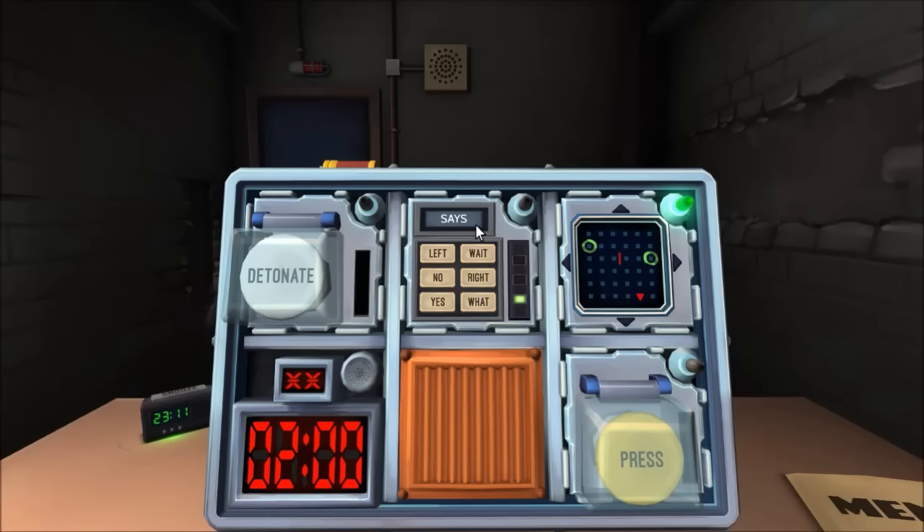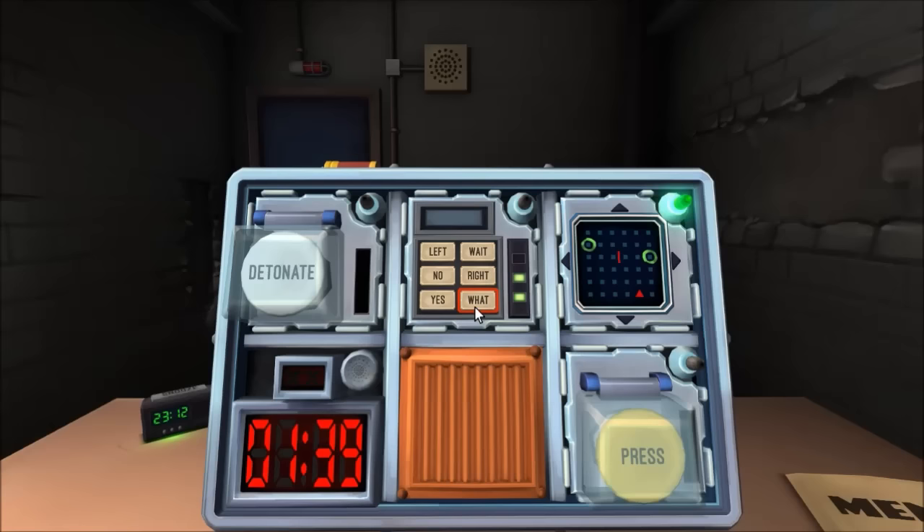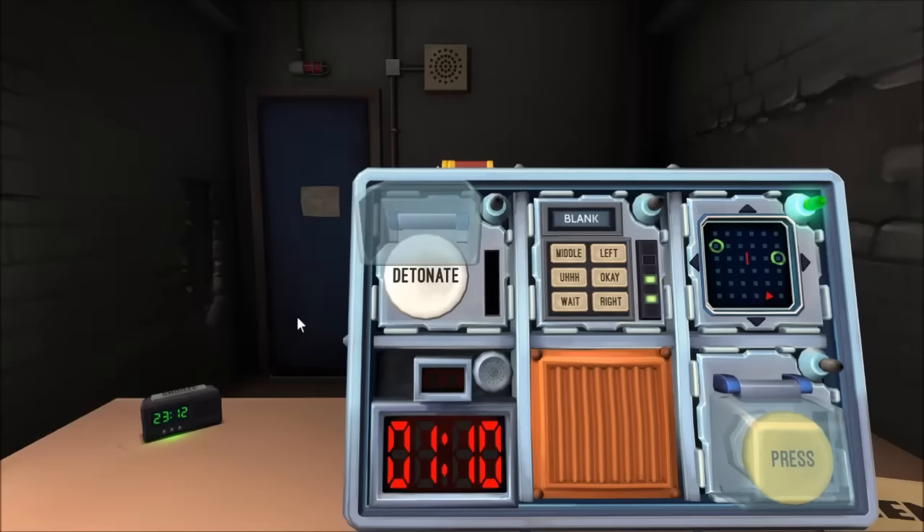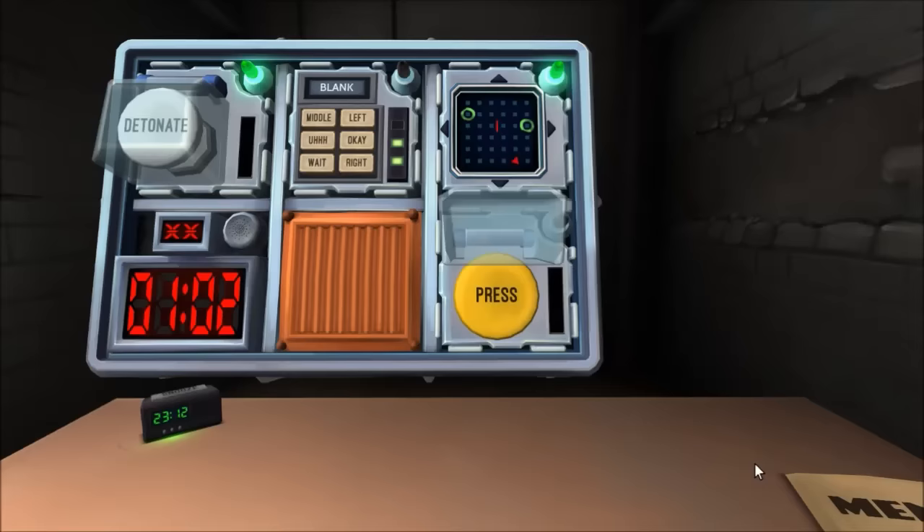New word up top is 'says', bottom right is 'what' W-H-A-T. No question mark — that's 'what' without a question mark. Next word is 'blank' B-L-A-N-K, middle right. White button says detonate — press immediately. Yellow button says press — hold the button. It's red.